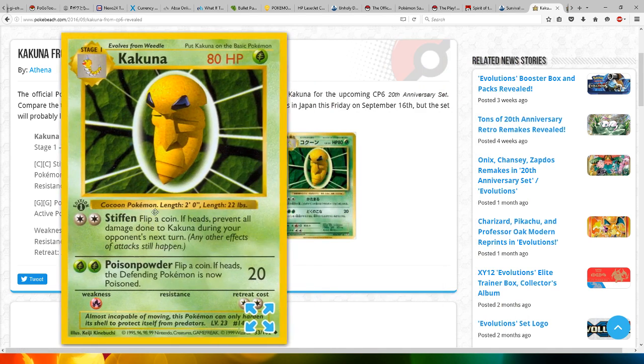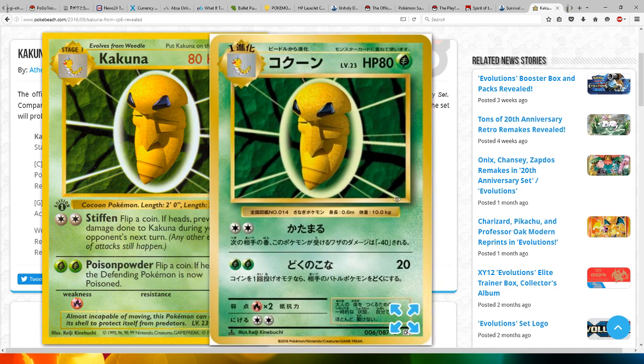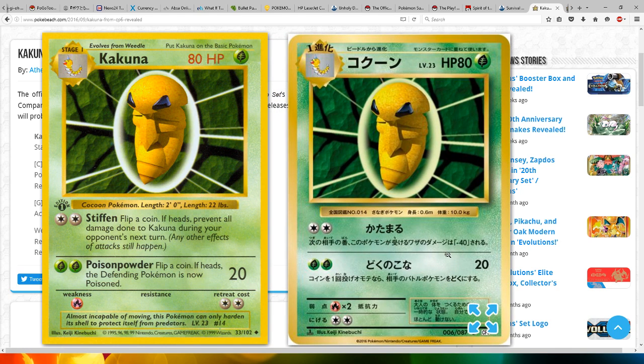He has a look at the old one and he has a look at the new one. The HP is still the same, the attacks look to be the same, the weakness is still the same, the retreat cost is the same. So it's pretty much the same card in the reprint, except the color of the green is darker.